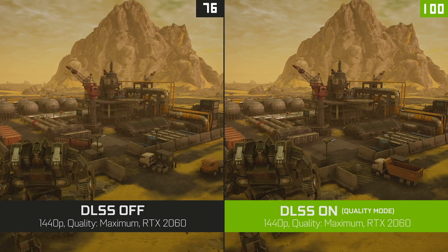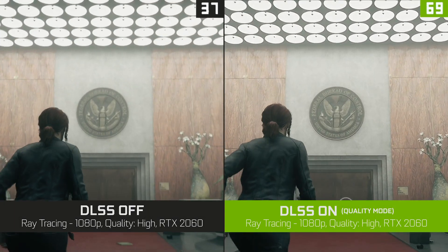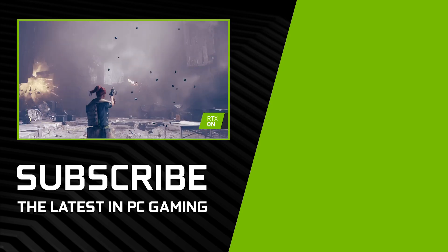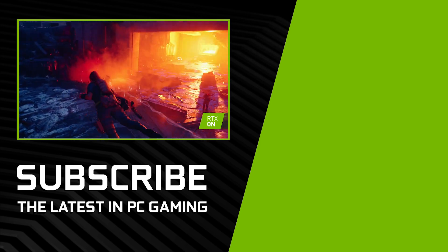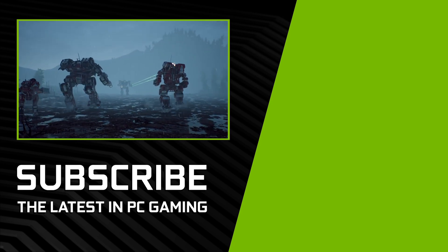In Mech Warrior 5, you'll see the same positive results — really similar image quality to native rendering with huge boosts in performance. We're also adding the latest version of DLSS in Control, which will further improve the image quality in this already great looking game. Games just get more beautiful and more detailed every year. DLSS gives us new tools to try out new effects like real-time ray tracing in ways you could never have dreamed of in the past, opening the door to more beautiful, more exciting experiences for all of us gamers.